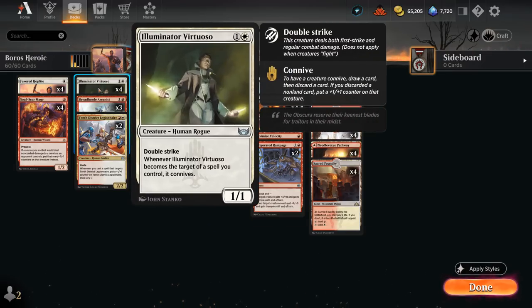At two mana there's the full set of Illuminator Virtuoso, another powerful and recent addition from Streets of New Capenna — a 1/1 with double strike that can pick up additional +1/+1 counters if we target it, thanks to Connive, which also gives us a bit of card selection.